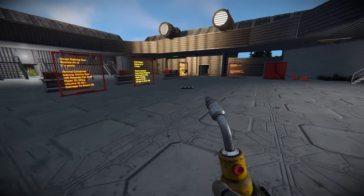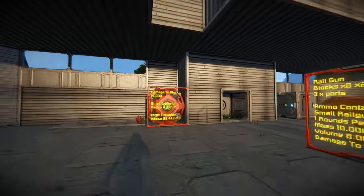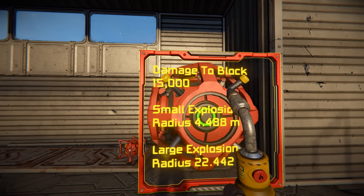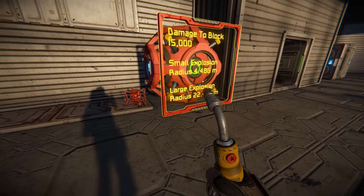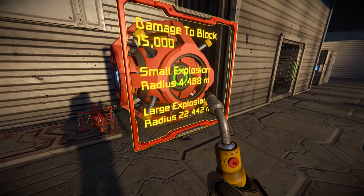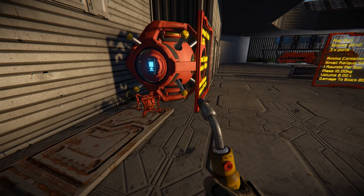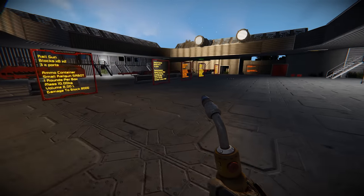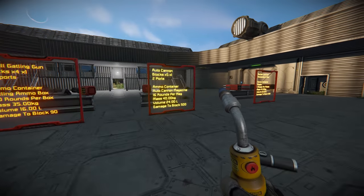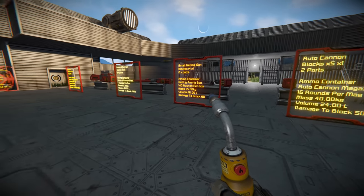Interestingly, the warhead block has a blast radius of 15,000 — which feels like a signal from the developers encouraging players to build their own weapons and devices around it. Even the small version only changes the radius. Try building your own missiles and weapons utilizing the warhead; they can be extremely effective, though not so much in small ship vs. small ship battles. In a standard fight, the autocannon still takes the victory. Thanks for watching — let me know what you think about small ship fighting in Space Engineers and I'll see you next time.